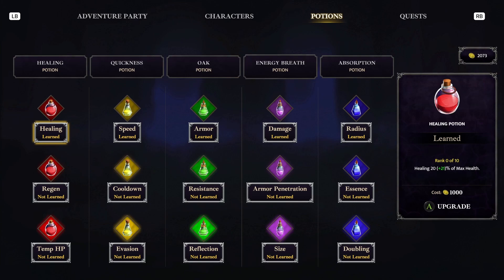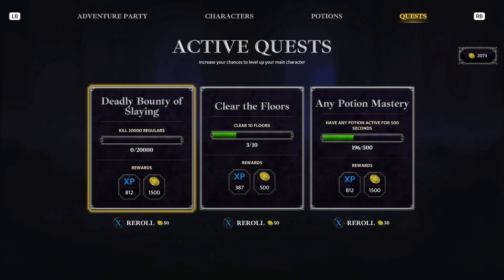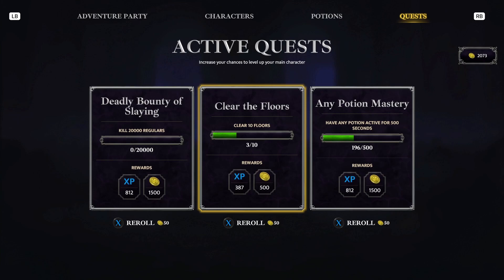I can come down here and upgrade that to get better max health, or take and learn a new one if I wanted to, and it will drop that in the battlefield as I'm playing through. There are also quests — there are ten floors that you can clear. On my first playthrough I got through three, which wasn't much.